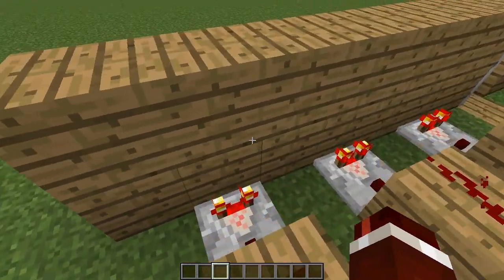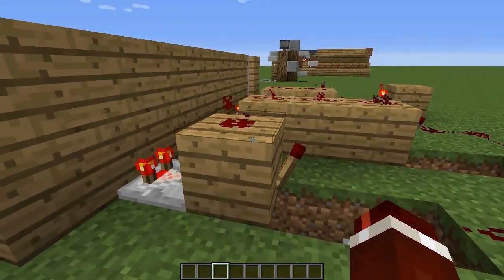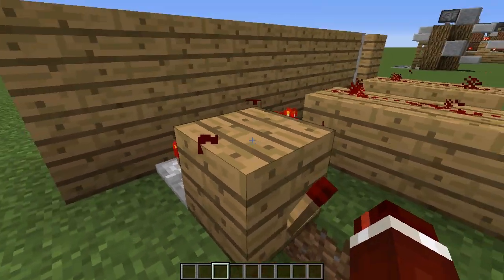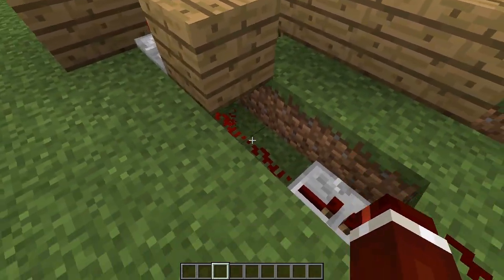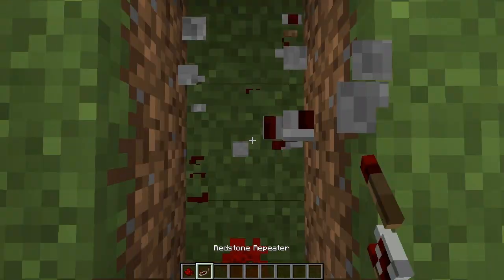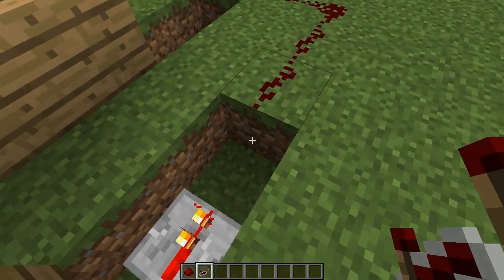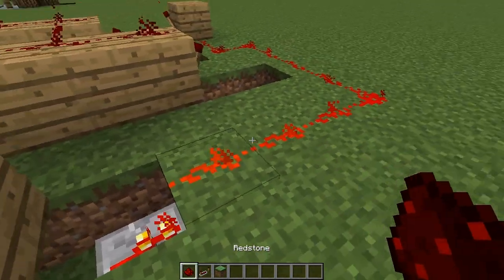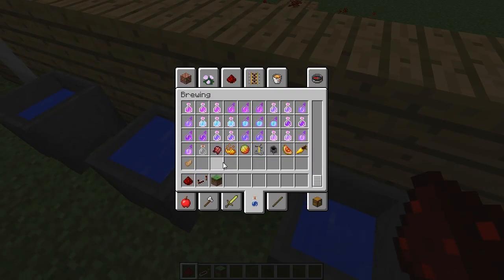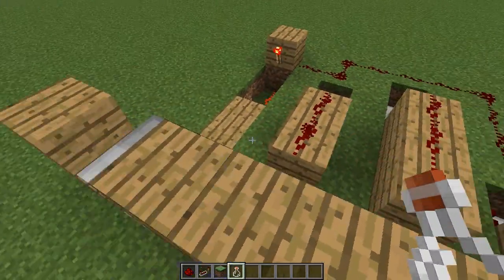I just want to quickly show you what you would do if you wanted to set it so there has to be no water in the cauldron at all. It's really simple — just modify this one here. You just want to place one block down and you won't have to place the redstone and redstone torch. Simply place a bit of redstone dust under the block, then bring this repeater back so it is connected to that single piece of redstone dust, and just connect it to that redstone line. As you can see, when we take out all the water from this cauldron, the door will now open.